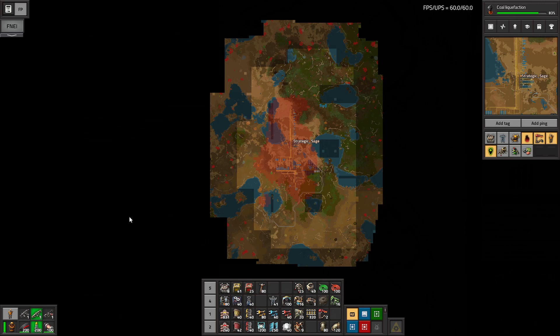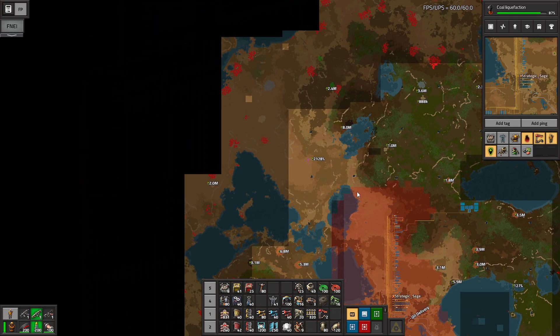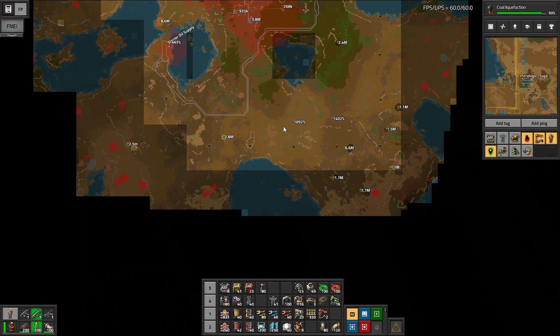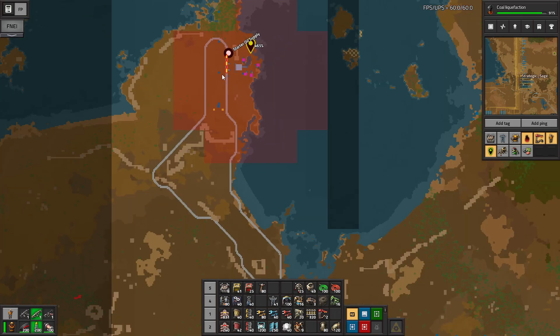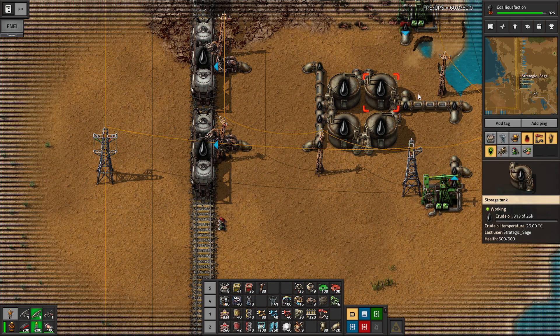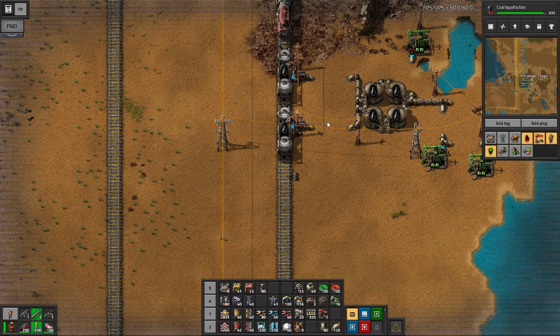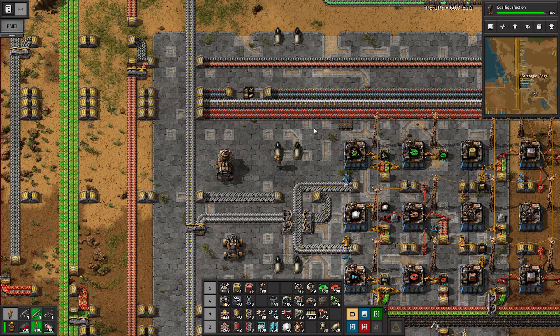After about an hour and a half of fighting, we have this newly expanded explored area, and our expansion combat is complete for now. We have a nice buffer, we can expand the bus further north, and we've moved across water and desert areas where pollution will spread quickly. Our oil shortage has also come to pass — storage is almost full in some tanks but pretty much empty in others, and the pump jacks can't keep up with how fast the factory is consuming it. We just can't make it fast enough, so dealing with that will be our next task.